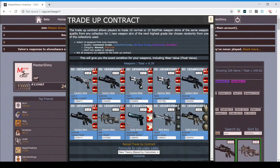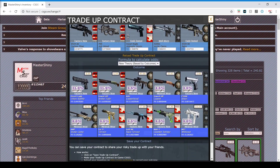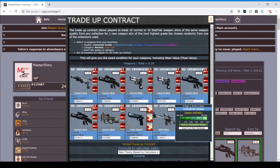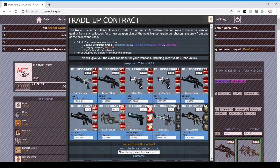Hey, what's up guys, it's Massshiny coming back with another trade-up today. It's a little bit different because it's not necessarily a profitable trade-up — it's just a super high-risk trade-up. I spent about eight dollars in skins to get these: I have one skin from the Dust Collection, one from the Office, one from the Rising Sun, and then I have seven Factory New train skins.